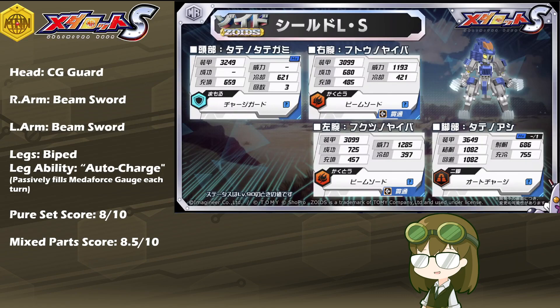As a pure set score, I rate Shield Liger a solid 8 out of 10. His kit synergizes very well with itself — Charge Guard and Beam Sword both benefit greatly from Auto Charge on his legs. The only real weaknesses are his heat and cool stats, which are pretty low, with both arms barely in the 400s range and his left arm's cooldown just barely cresting 400 at 397. He won't be the fastest, but for readily available specs — especially for new players — he is still a very invaluable model. Auto Charge means he will progressively fill his gauge and sustain MetaForce requirements, essentially acting as a one-bot MetaForce battery.